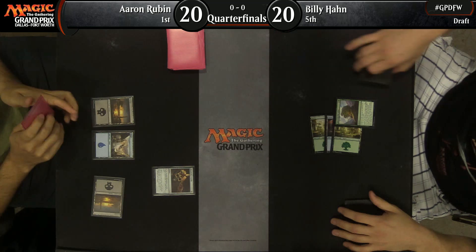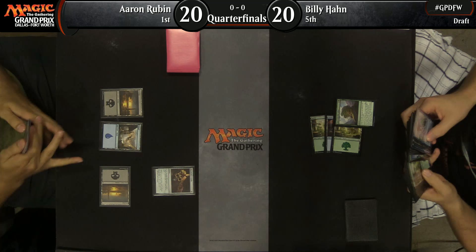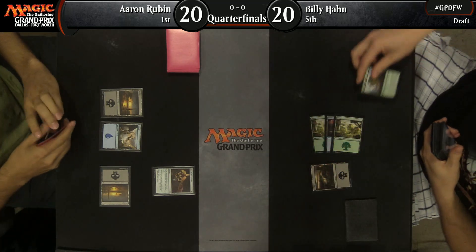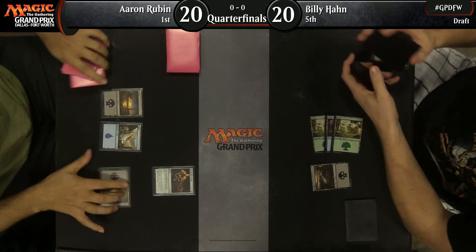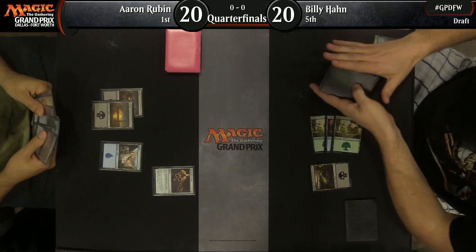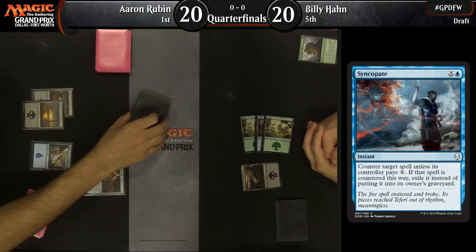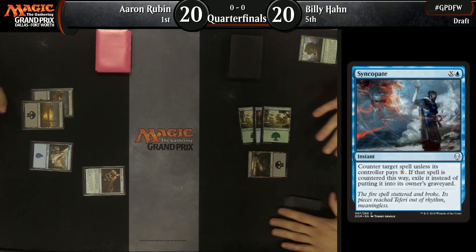This is actually a critical juncture in the game because if Aaron Rubin has that Syncopate, he's really going to want to use it. The land count here is eight forest, four island, four mountain, Memorial to Genius, and a Hinterland Harbor — for what ends up being a pretty greedy mana base with double green, double blue, and five red cards in here as well.